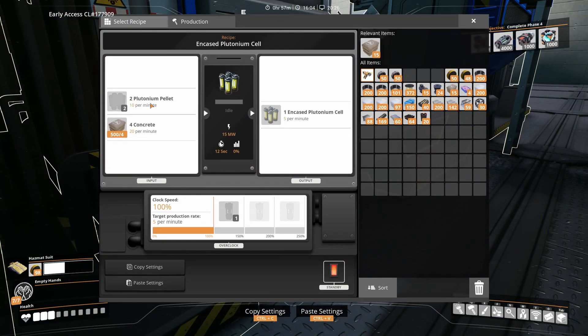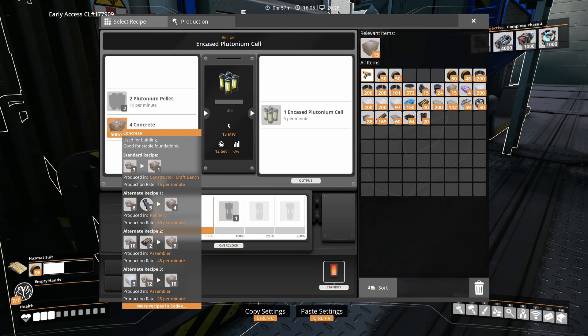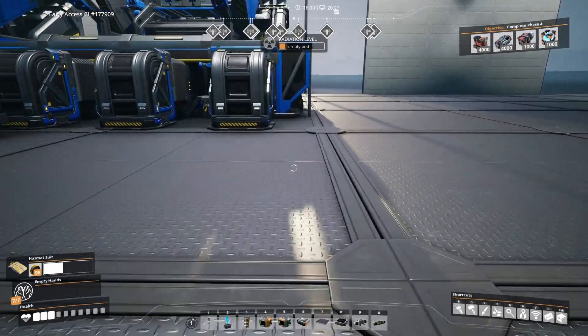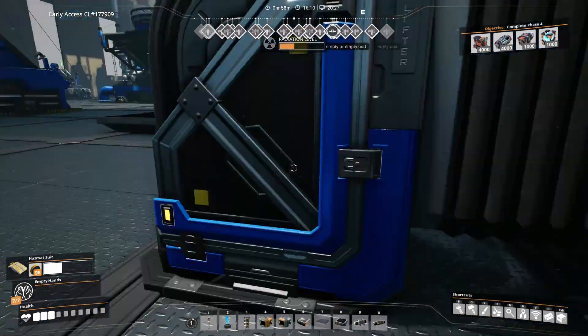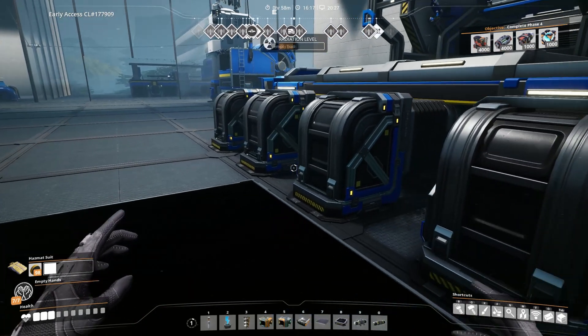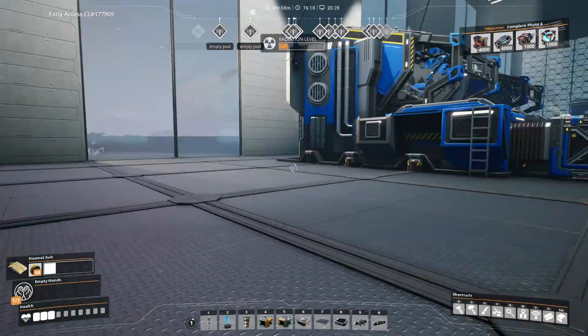The plutonium pellets are sent to three assemblers that, together with 60 concrete, turn them into 15 encased plutonium cells per minute. Again this machine is partly idle as some waste management is happening in the other facility. Finally we have the plutonium fuel rod production in two manufacturers. These take the 15 encased plutonium cells from the previous step and turn them into 0.5 plutonium fuel rods per minute. In addition they require 9 steel beams, 3 electromagnetic control rods, and 5 heat sinks per minute. The produced plutonium rods can be sinked, thus eliminating the radioactive waste from the game and also producing a lot of awesome sink points.